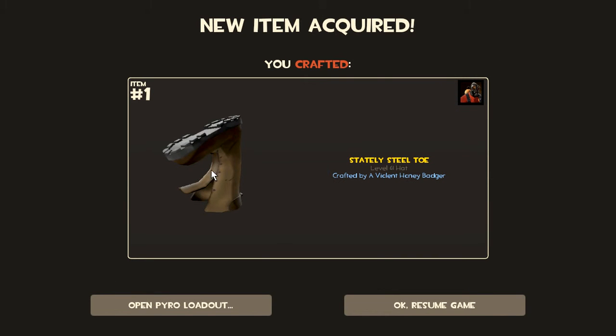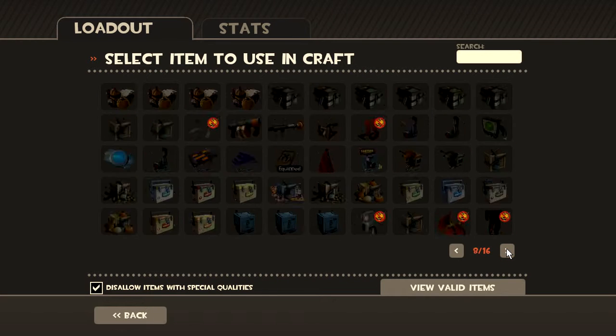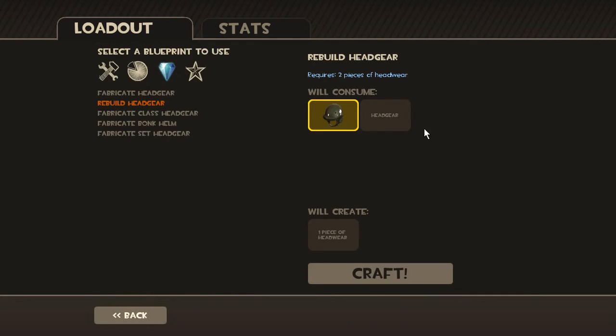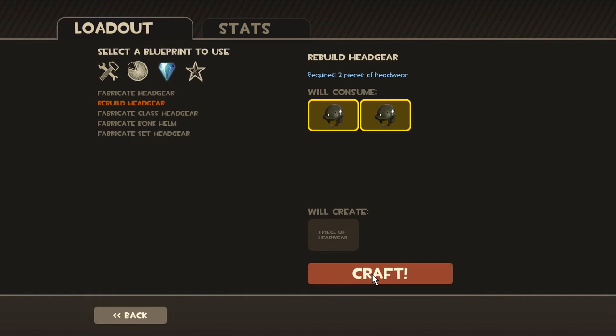Number 2, we have the Stately Steel Toe. I actually quite like this hat for Pyro. I'm not even going to lie. Low value or not, I quite like it. So I can definitely find use for that. I'm very happy to have that. Not elated, but I'm not upset.